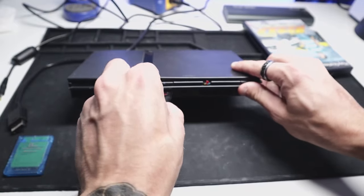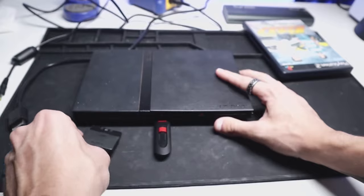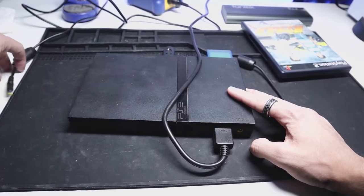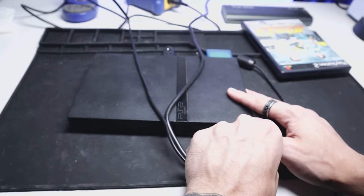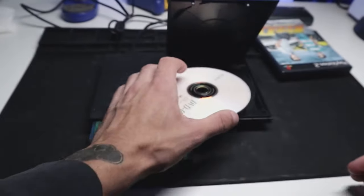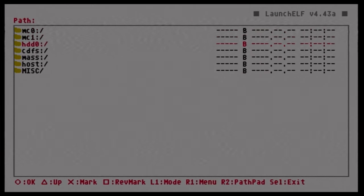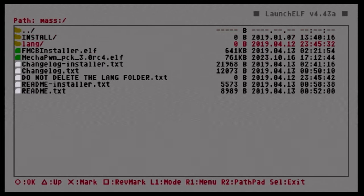Now that we've got everything loaded onto our USB stick, we can take that and insert it into our PS2, along with our controller, memory card, AV cord, and power cord. Lastly, insert the disc with FreeDVD Boot. If done correctly, when we boot the system it should load us right into uLaunchELF. And here it is — this is uLaunchELF, our file browser. To start, hit circle, then come down to 'mass.'